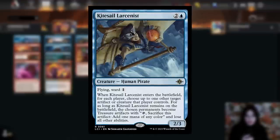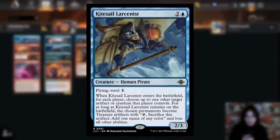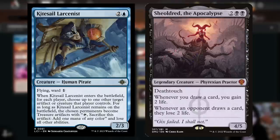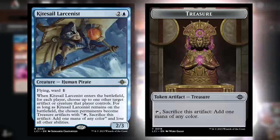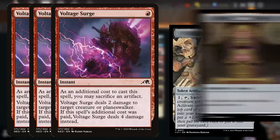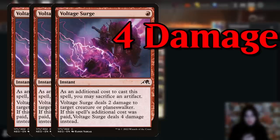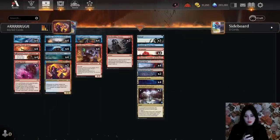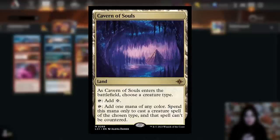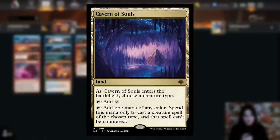Kitesail Larcenist is a three-mana 2/3 human pirate with flying and ward one. When it enters the battlefield, for each player you choose up to one target artifact or creature they control, and for as long as the Larcenist is on the battlefield, the chosen permanent becomes a treasure. We're also playing three copies of Voltage Surge — with our map and treasure artifact tokens, it can sacrifice an artifact and deal four damage to a creature or planeswalker for one mana. We also have Witchstalker Frenzy, and our typal decks now have access to Cavern of Souls, which lets you choose a creature type and add mana of any color to cast that creature type uncounterably.